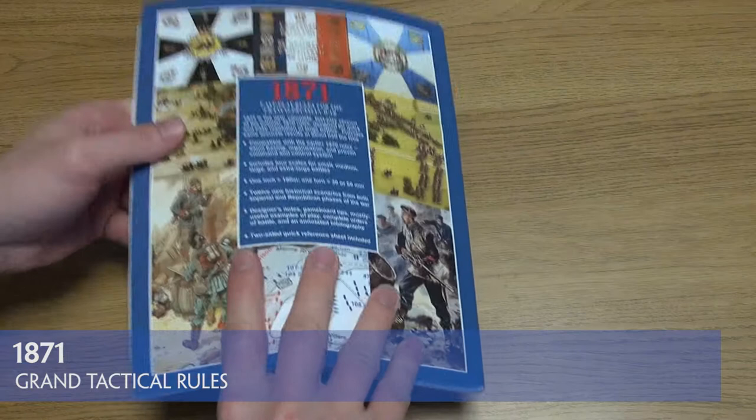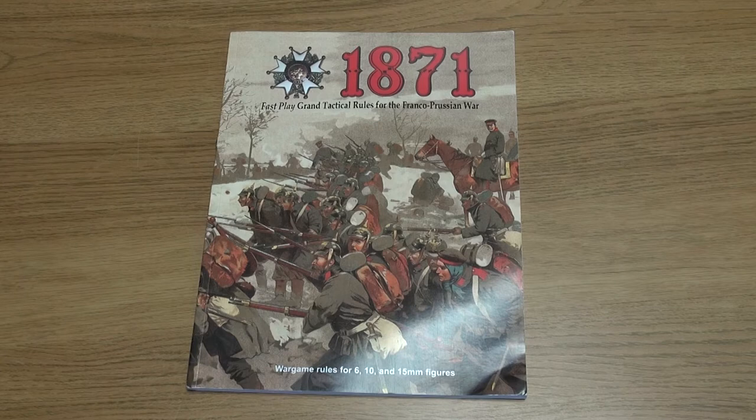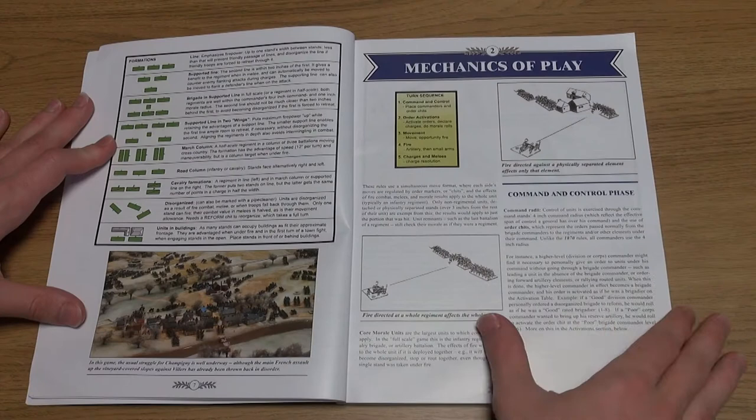This new rulebook from Bruce Waggle takes his popular 1870 rules and reconfigures them for use during the 1871 period of the Franco-Prussian War. They're designed as fast-play grand tactical rules for use with 6, 10 and 15mm miniatures. The rules begin by outlining basic information such as basing, die rolls and scale.